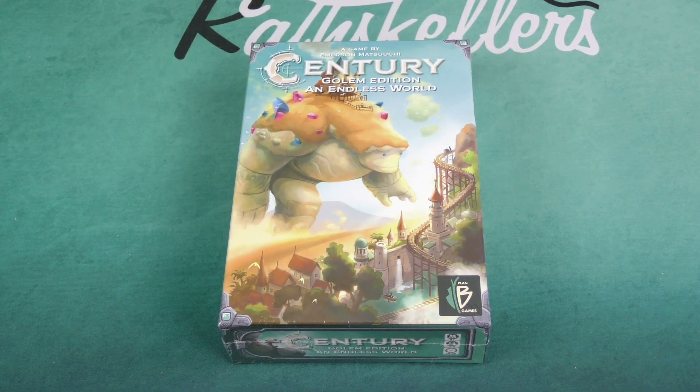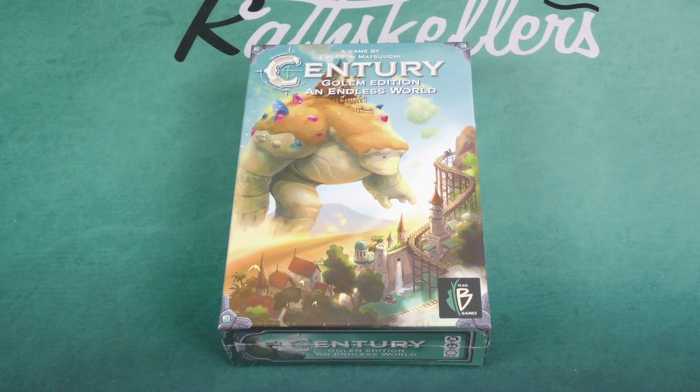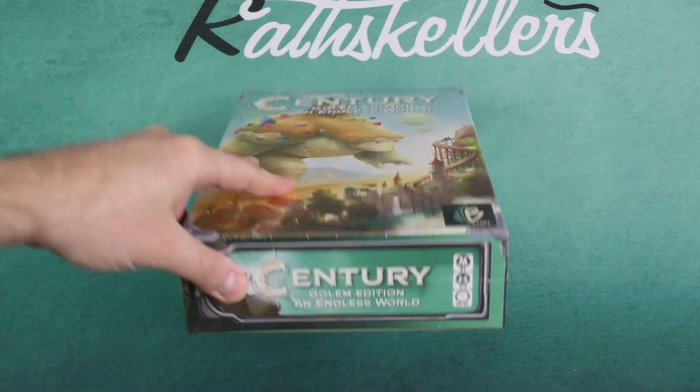Hey there everybody, it's Mike Delisio with another Dicetower Daily Unboxing. Today we're going to be taking a look at Century Golem Edition: An Endless World, coming from designer Emerson Matsuchi and publisher Plan B Games.